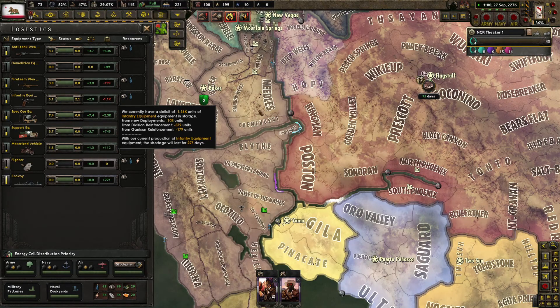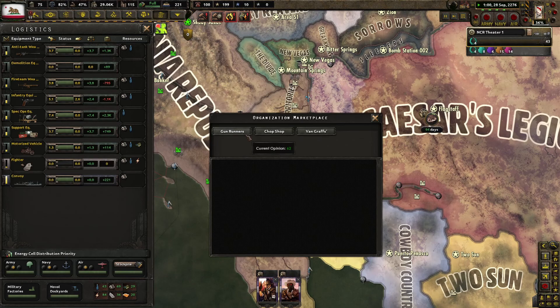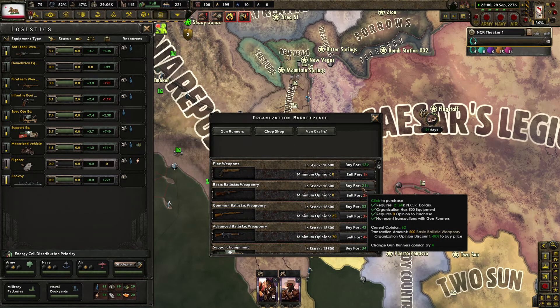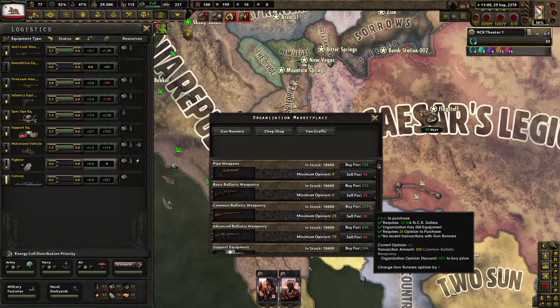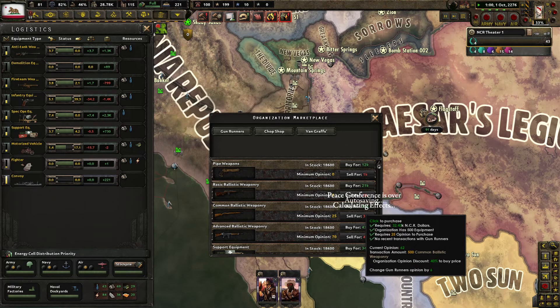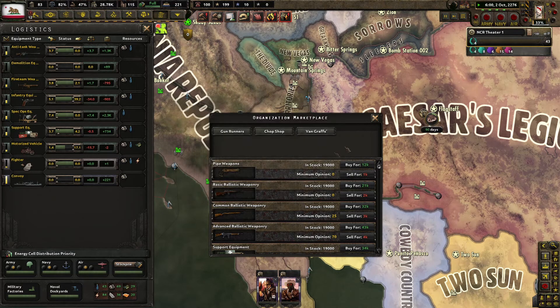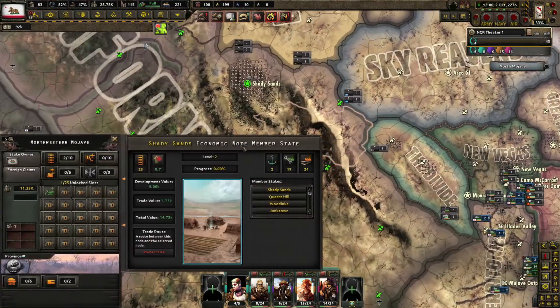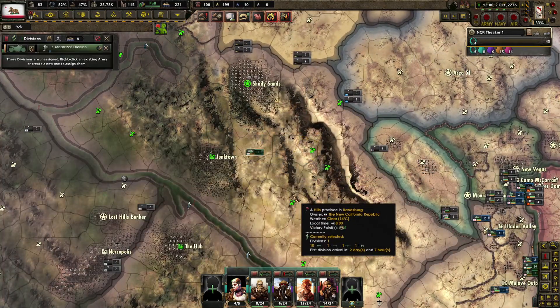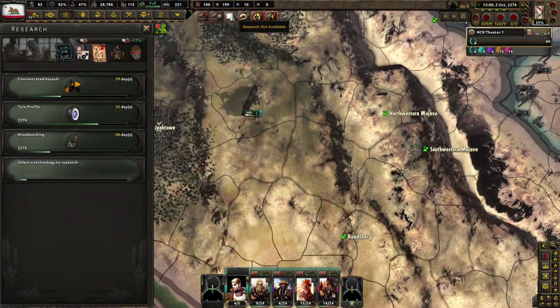We're currently short a lot of guns. We can get some common ballistic weaponry. You need to have — Austin took one state, Crusher's army was annexed. All right. More motorized.